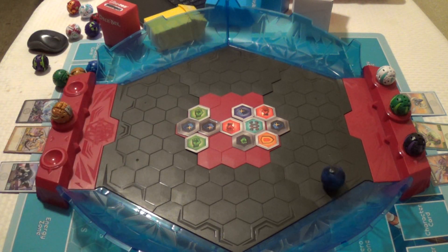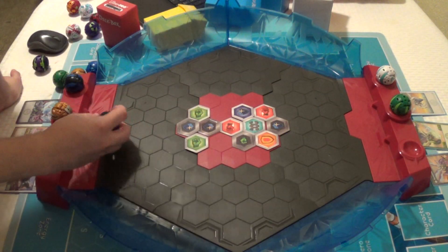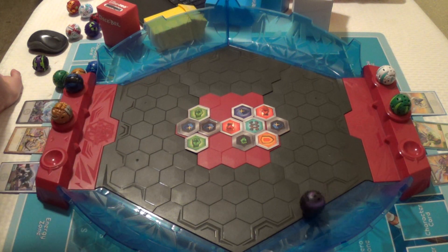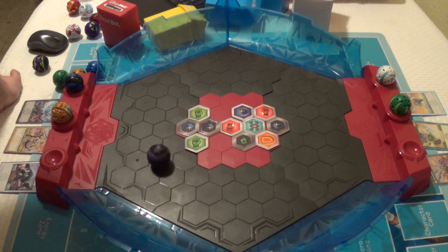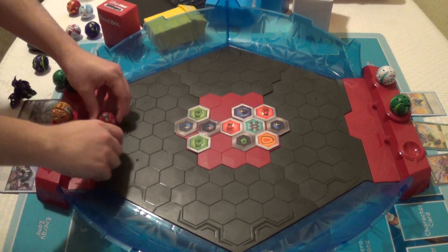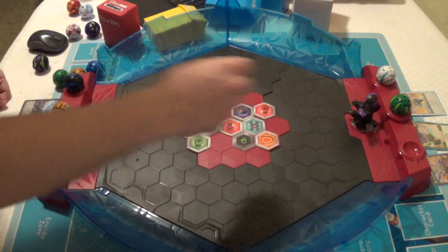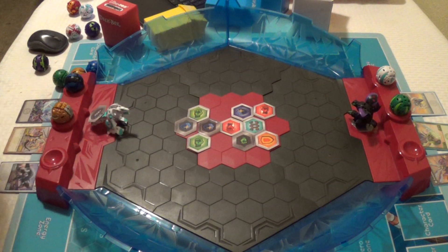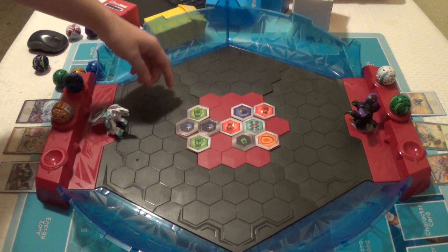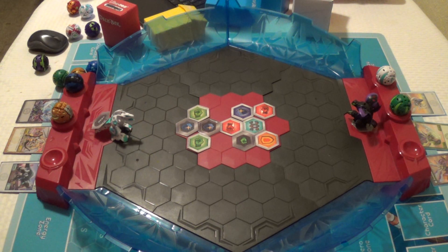I'm going to try a couple more times. And there you go. We may need to try a different Bakugan — let's try it with Dragotreterus. Yeah, nope. But you'll get the point. So you grab a core and just kind of leave them there. That's the other core of that deck.